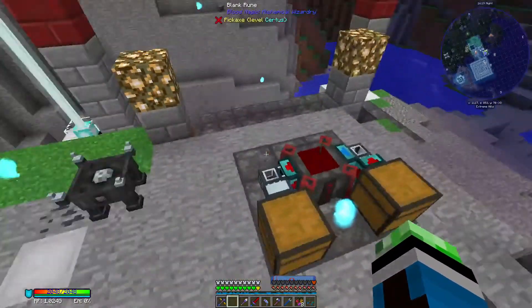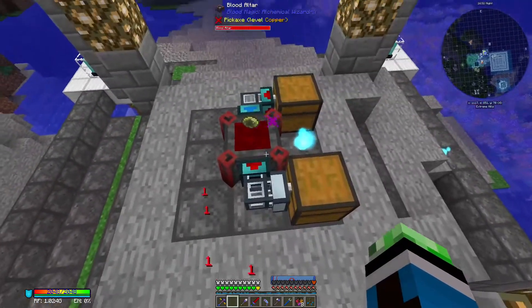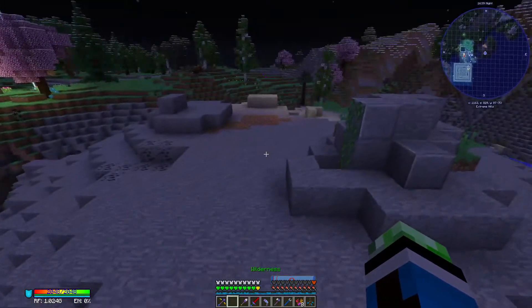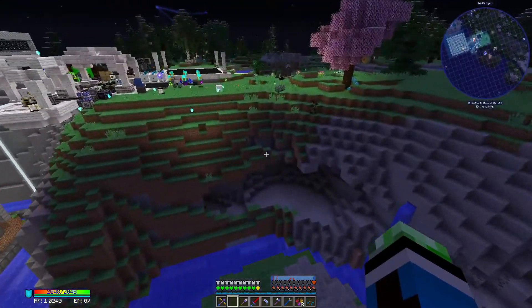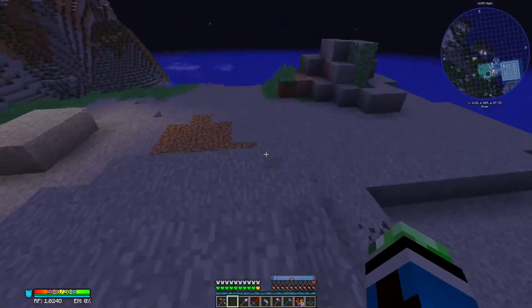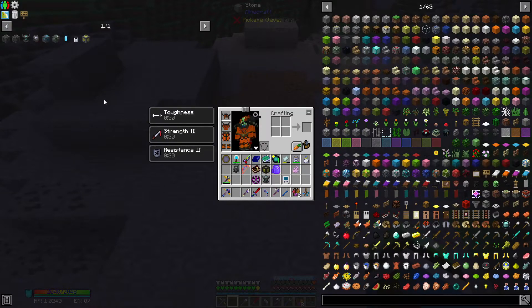Because the ritual I want to do kills mobs in a pretty large radius, I'm probably not gonna want to do it here because this is my well of suffering area. I'm probably gonna want to do it maybe over here — just put another mob farm room over here and put a ritual that kills mobs here.